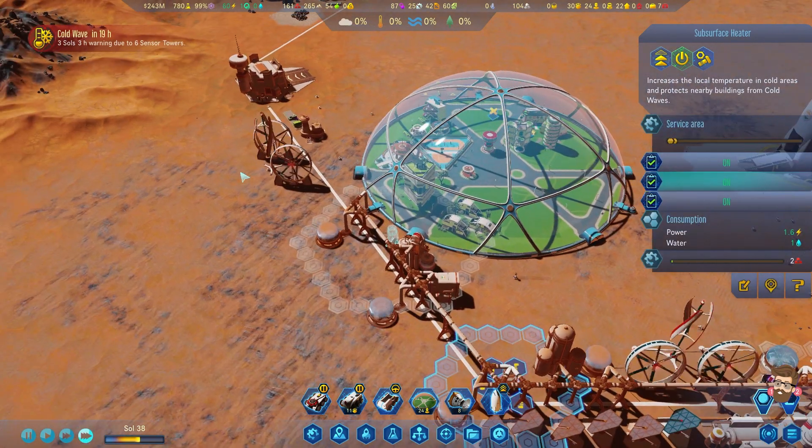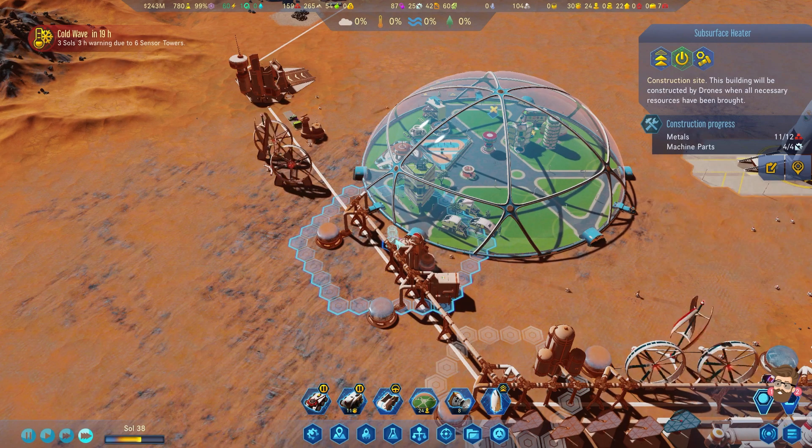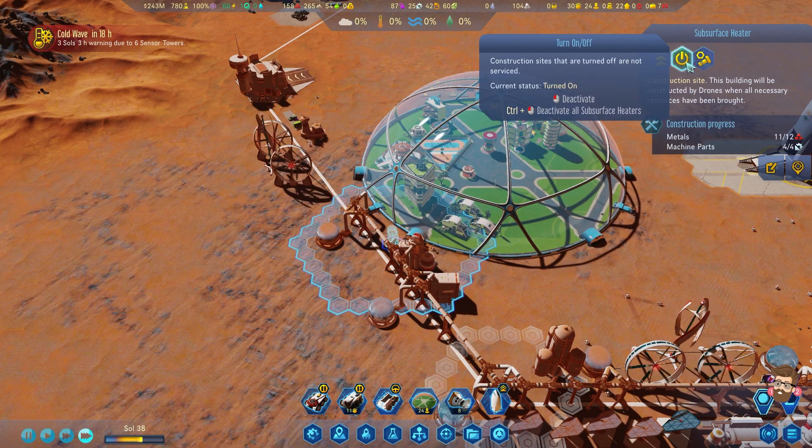This is mainly to keep this guy from freezing, so we can actually bring his radius in very small. This guy may be able to turn off - I don't know if I'm going to need him.